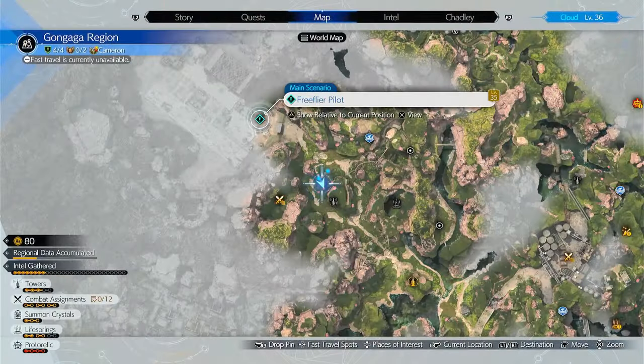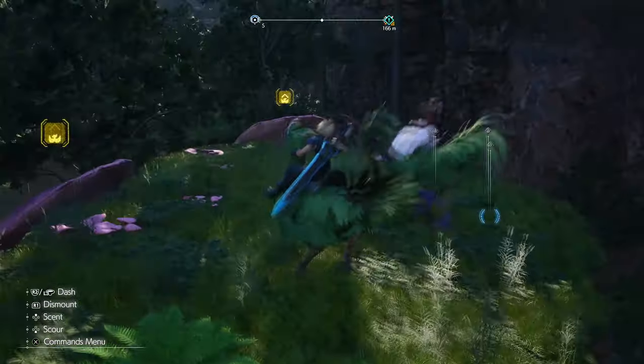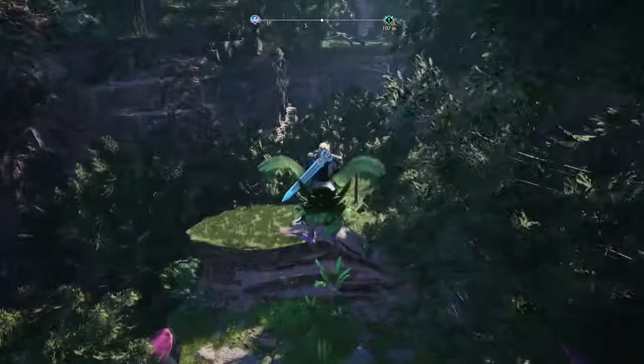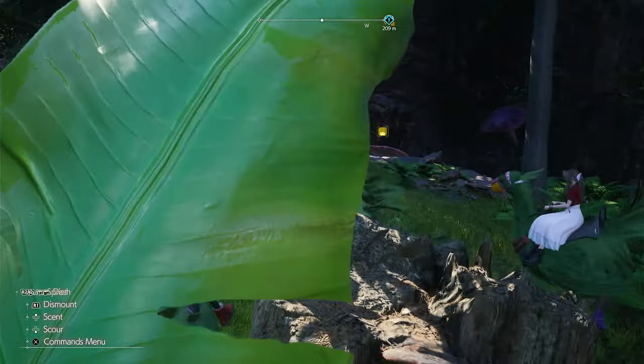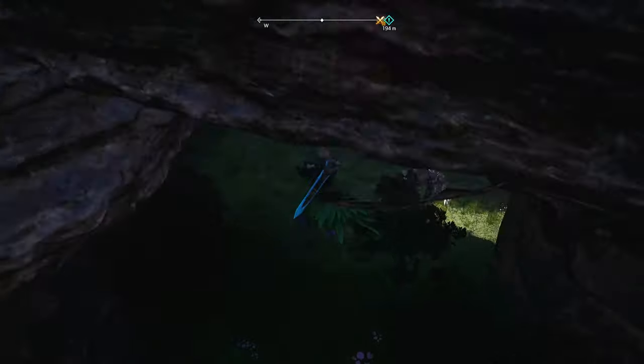That's going to get us right here. Good stuff, I jumped on this mushroom. Then we want to jump on this one right here. That brings us right here. There's also a rope right here that you can climb up, but I like jumping on the mushrooms better. We're going to go ahead and jump on this one, and there we go.